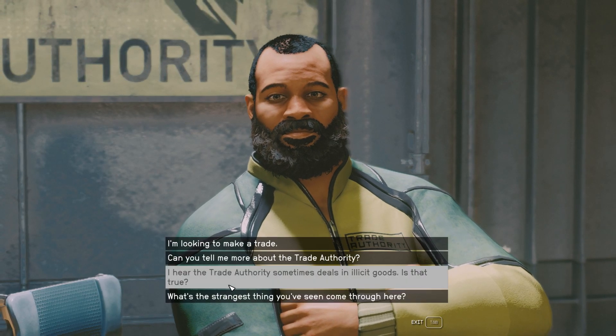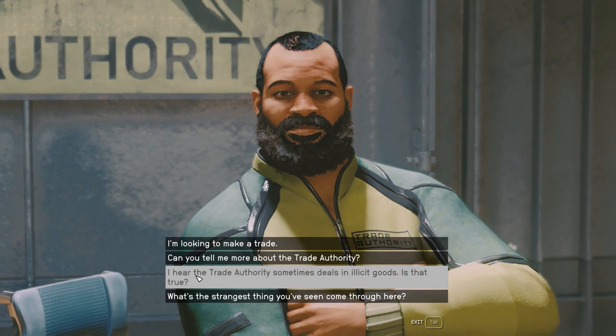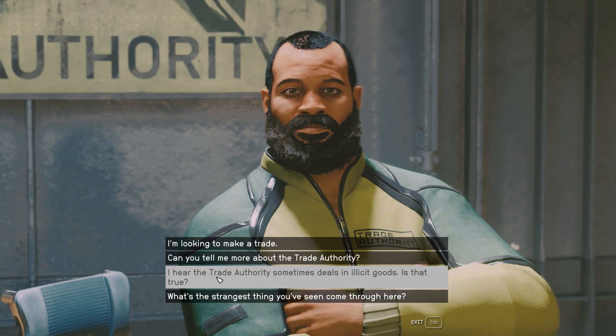And if you go through here you can actually see the text: 'I hear the Trade Authority sometimes deals in illicit goods. Is that true?' That's kind of a hint that this will allow you to sell your stolen goods here.